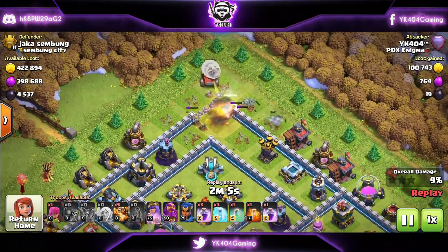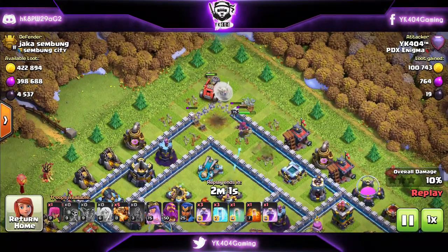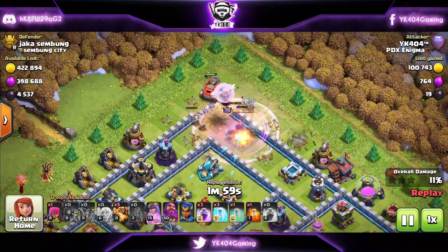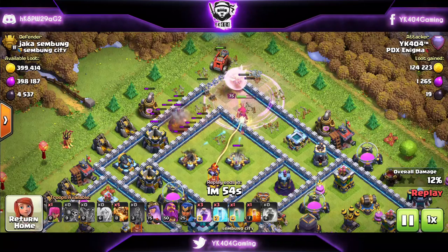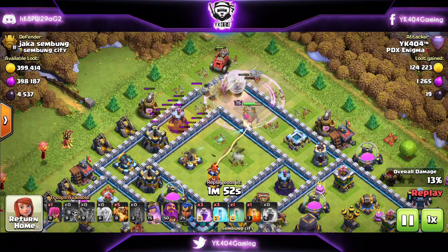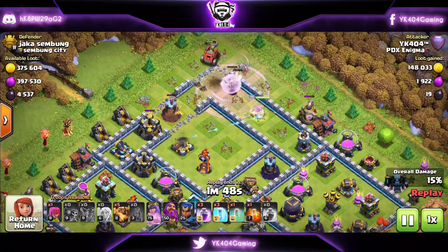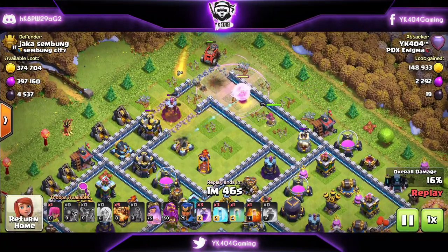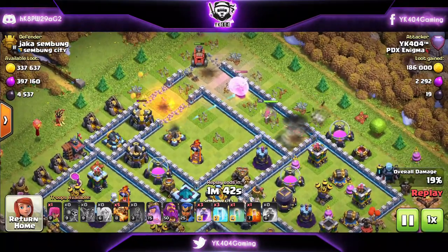The queen is working herself out and we are using the new siege machine just behind her. It really does a great job of opening the walls, but I personally think you should carry your wall breakers because it is a little bit slow — just a tiny bit too slow. You get the point: just carry some wall breakers.